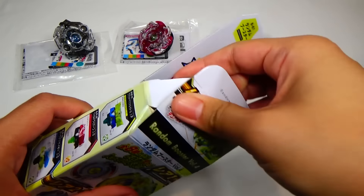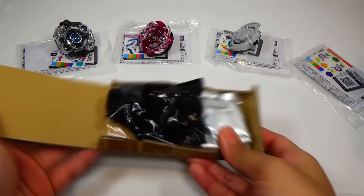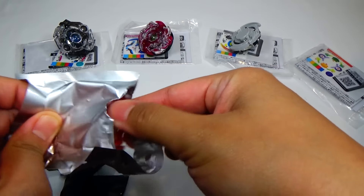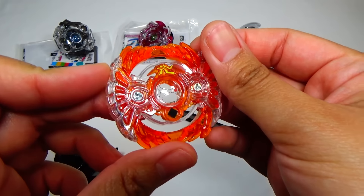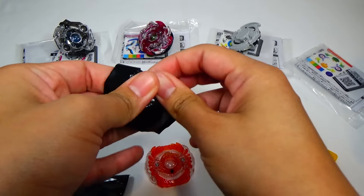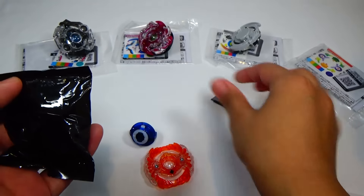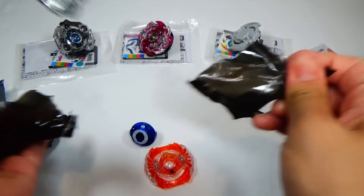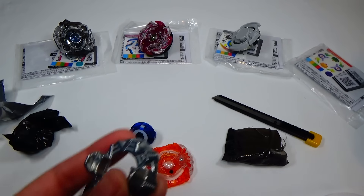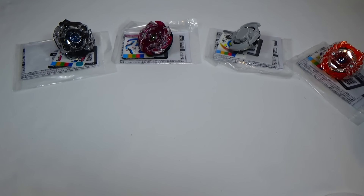And the last one should be Horusid. So we got the orange Horusid. This one looks really cool. I really like this color — kind of looks like a phoenix almost. We got Jaggy for the driver and Vertical for the disc. Alright, so those are all the Beyblades. Let's put all the stickers on the layers.